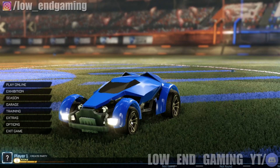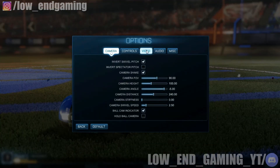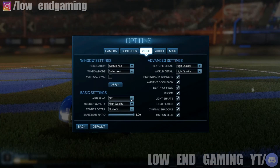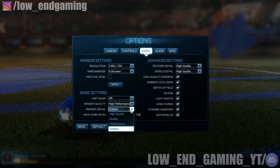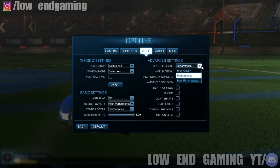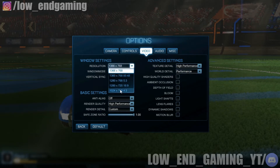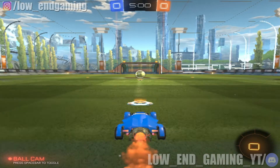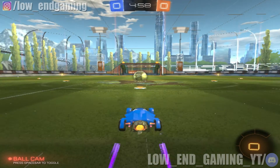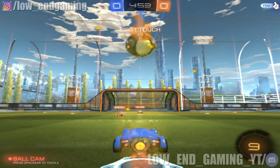The first step is changing the in-game settings. Open the game and click on Options, then click on Video. Change the render quality to High Performance and change the render detail to Performance. At the end, change the resolution to 1024x768 and click Apply. After the first step, the game will run better than before — decreased graphic quality and increased performance. If you still face lag, then follow Step 2.